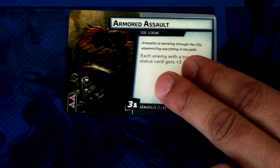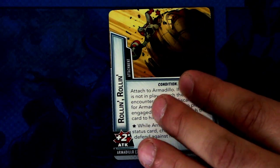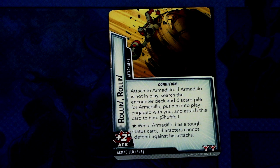The side scheme is Armored Assault: each enemy with tough status cards gets plus three attack. So Armadillo with this hits for five immediately. It comes into play with three threat per player and two boost icons — a really annoying side scheme you want to clear fast. Then we have Rollin Rollin — an attachment giving plus two attack to the attached enemy. It attaches to Armadillo. If Armadillo is not in play, search the encounter deck and discard pile for Armadillo, put him into play engaged with you, and attach this card to him. While Armadillo has a tough status card, characters cannot defend against his attack — a really nasty attachment.